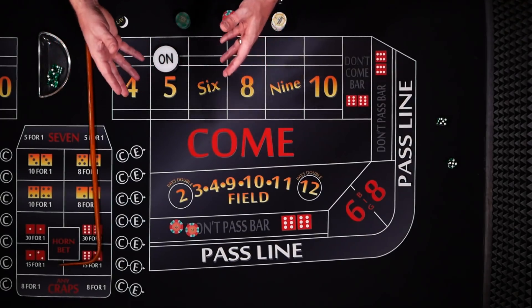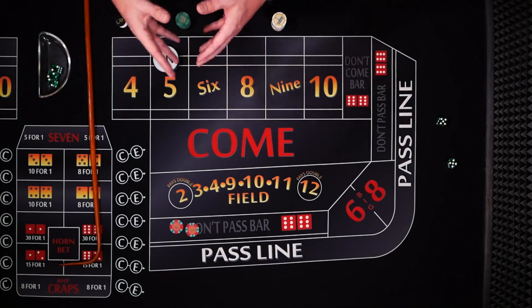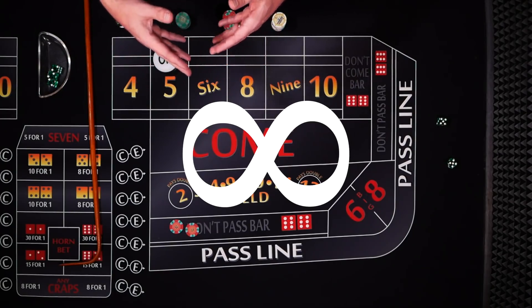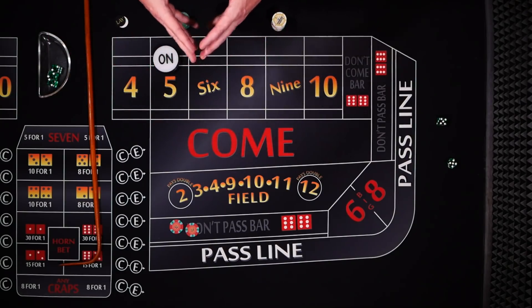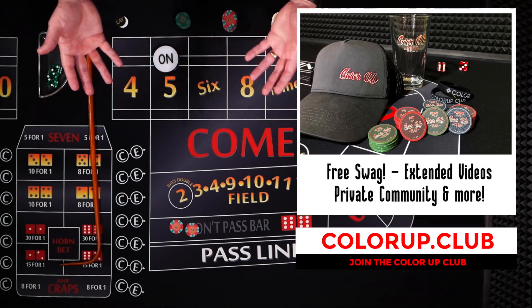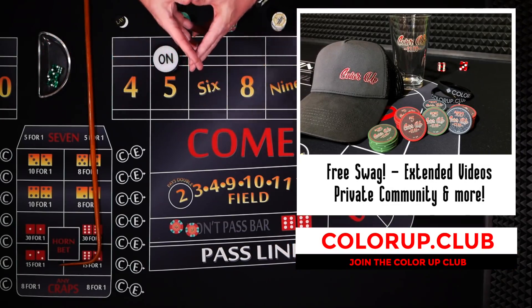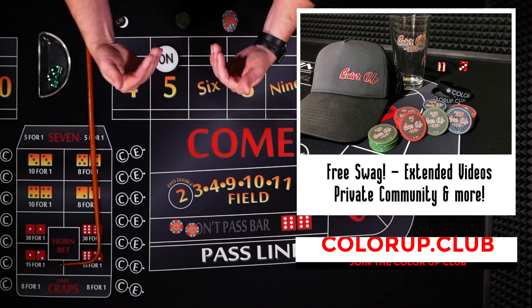So if this is the mathematical best way to play, why doesn't everyone just play this way? Well, the math is based on infinity — or you often hear it called the long term or long run. What happens in the next 10 minutes, 10 hours, or 10 days can vary greatly from what the math actually dictates. And this is why we gamble: a short-term chance at some luck and the dice going in our favor.